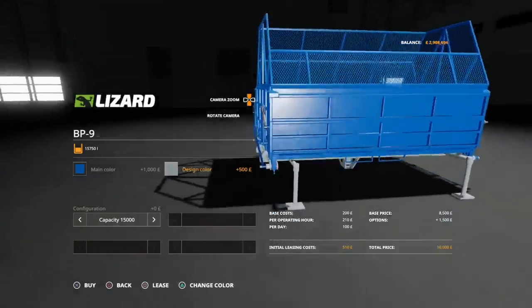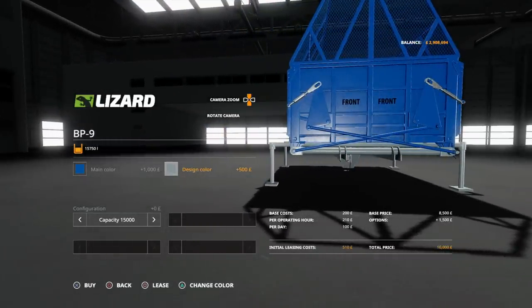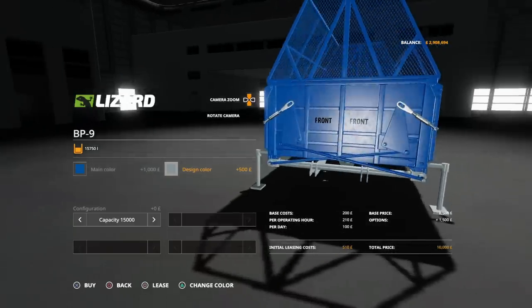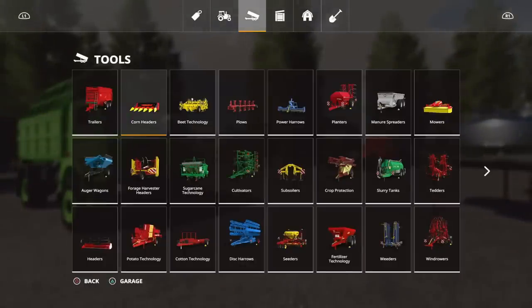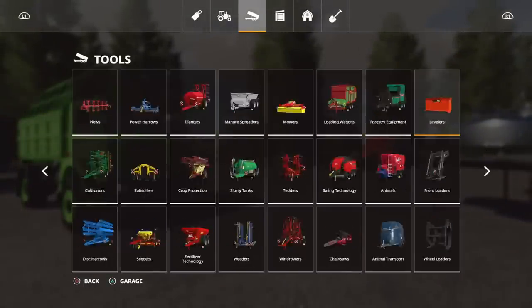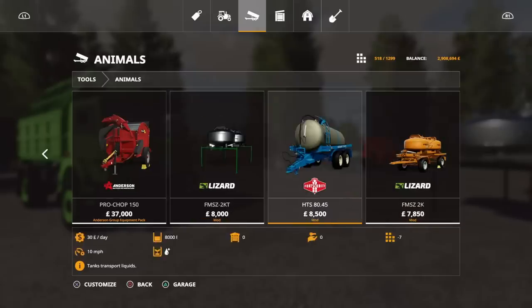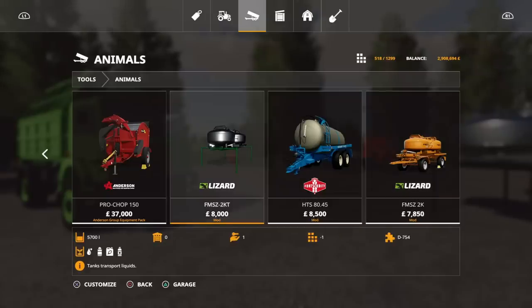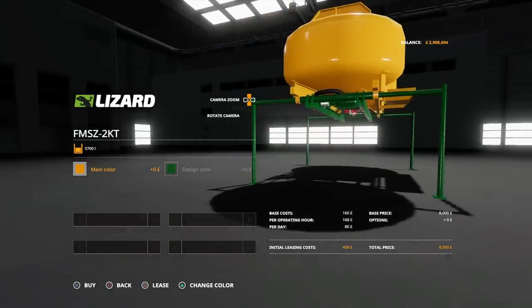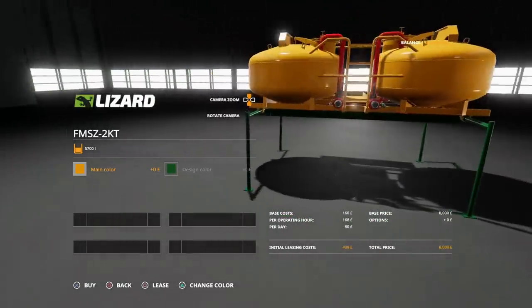Now if you look at the legs underneath on this one, they're incredibly short. For the 15,000 litre one with a couple of adjustments, that's 10,000, which isn't horrendously expensive. If we come back out and go to the FMSZ2KT, which is going to be under Animals and Liquid - if you look across, you've got the FMSZ2KT. That was by Pachesh Modding, same design but on these legs. If you look at this one, the legs are much, much taller, which means you can get underneath it already without any assistance. You just drive under the back of it, which is quite cool.